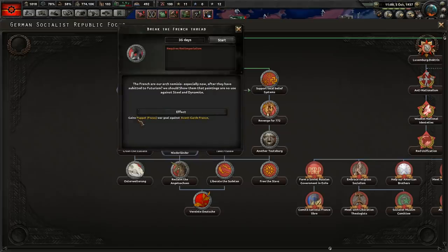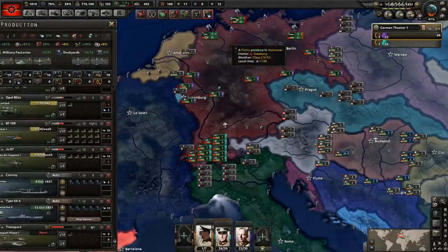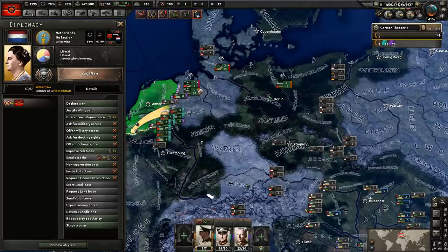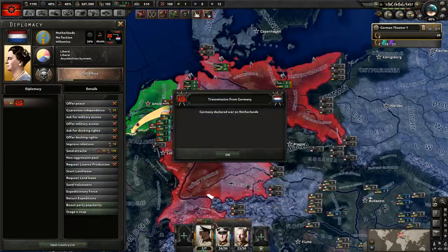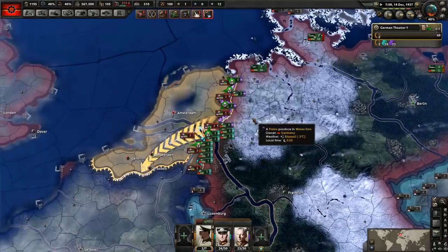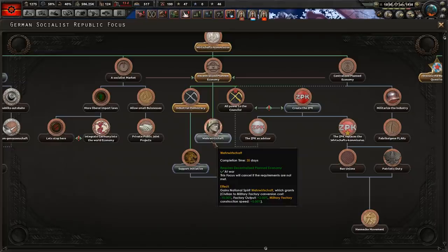And then I can break the French thread. The French are our arch nemeses, especially now after they've submitted to futurism. How dare they? The Frisian and Dutch peoples do not speak German, but they are Germanic, and only through the influence of Christian Spaniards — not part of Germany. We should correctify that. I'm sorry, Wilhelmina — this probably has to happen. There'll be a place for you abroad. We need an economy that can aid our soldiers or we'll fall to the wrath of the imperialists.